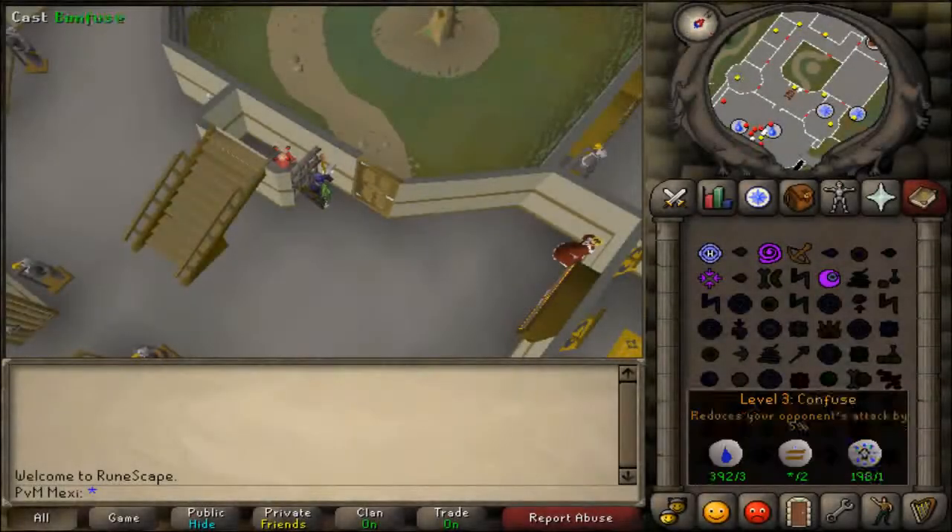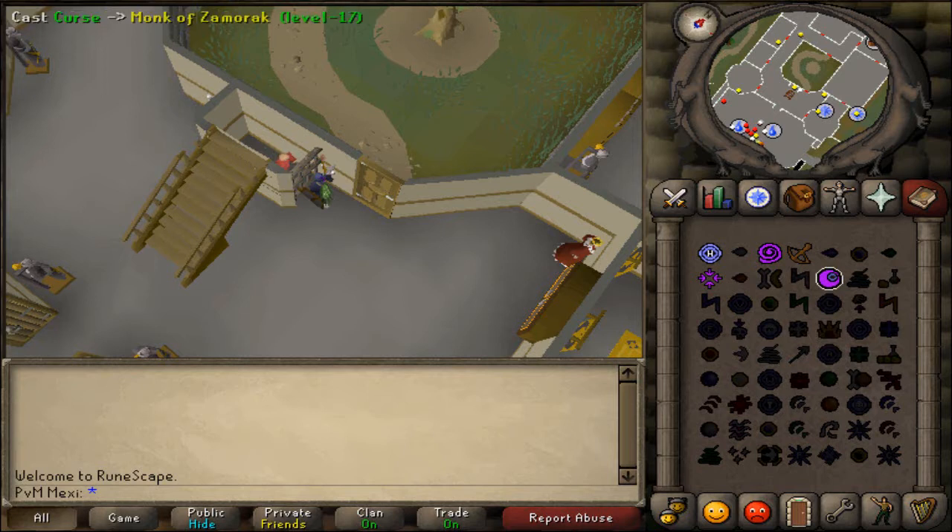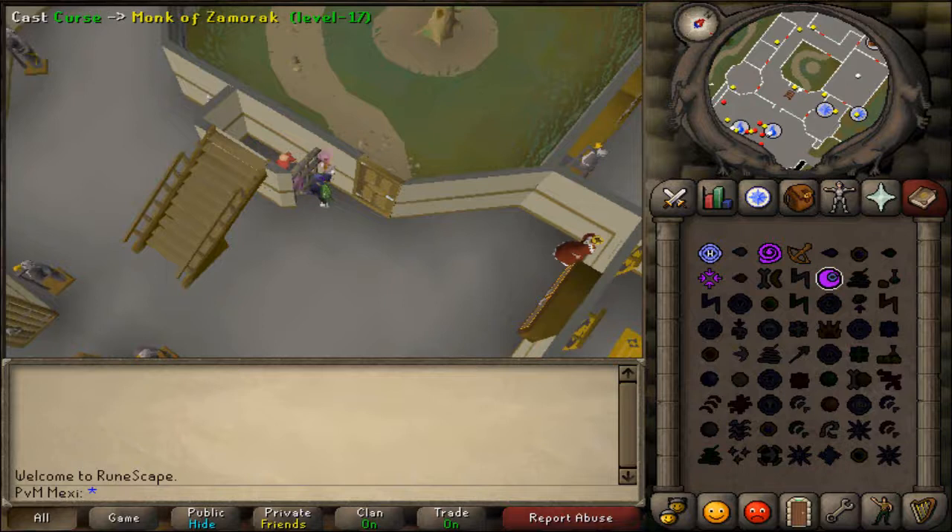What is going on guys, it is your boy Maxim here with today something different than a money making guide — a very cheap magic training guide. As you can see, I'm casting Curse on the Monk of Zamorak which is trapped behind a jail door, and you can also do this on the lesser demon which is up in the Wizard's Tower. You just have to cast Curse on it.